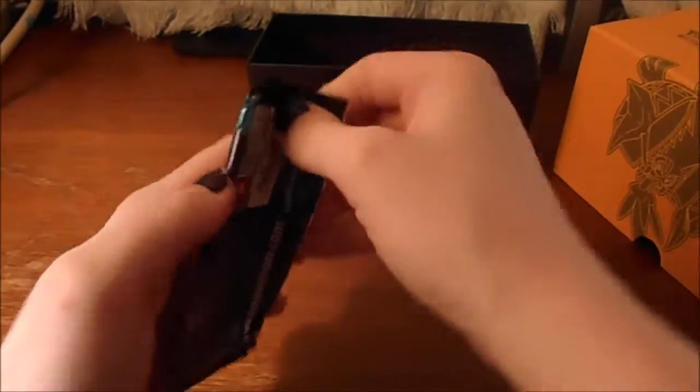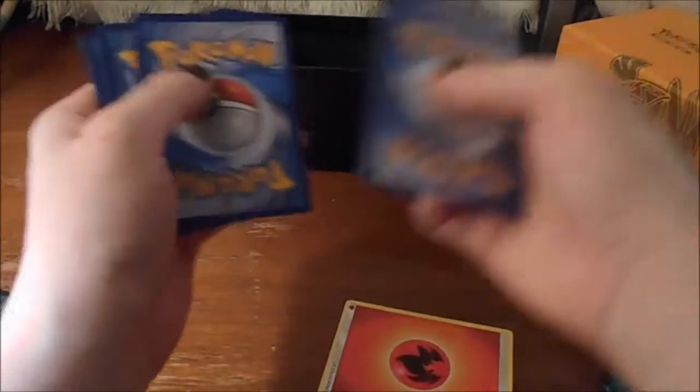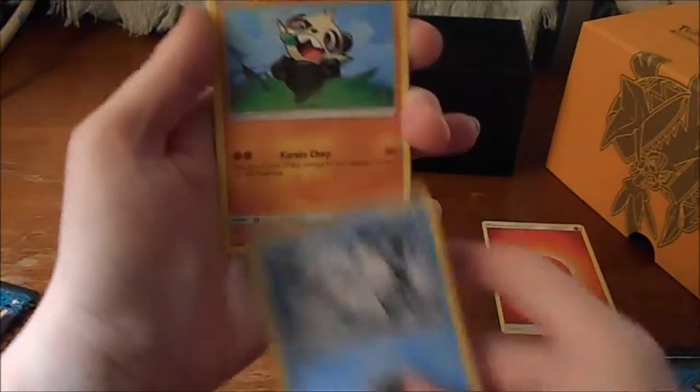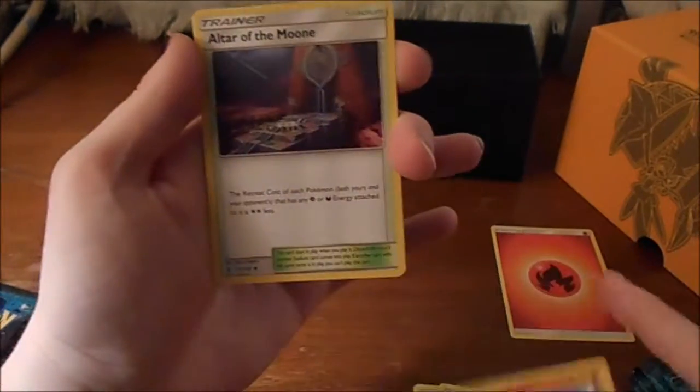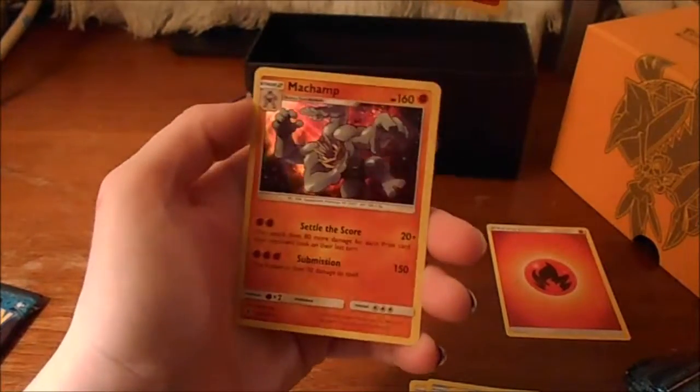First pack — they don't always want to open, but there we go. I'm going to try to keep the code in there using a little trick. Fire energy, Chansey, Alolan Vultix, Pancham, Gabite, Litwick, Gligar, Altar of the Looney, Altar of the Seline, reverse Litwick, and Haunter.